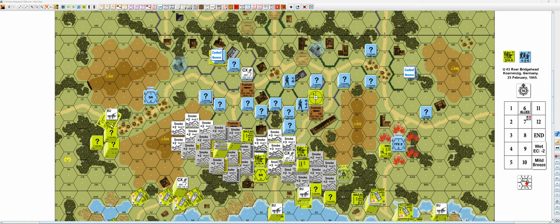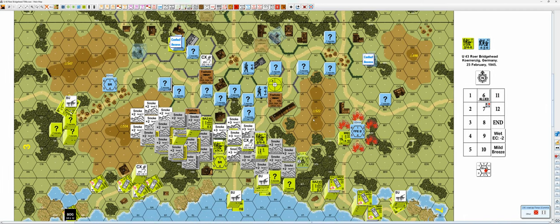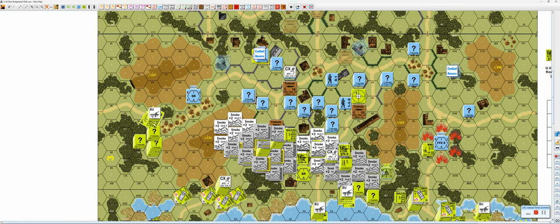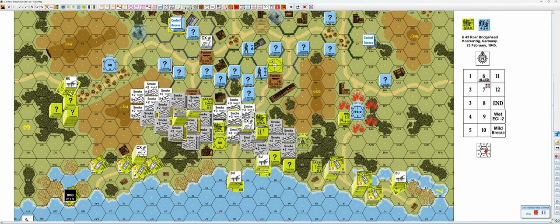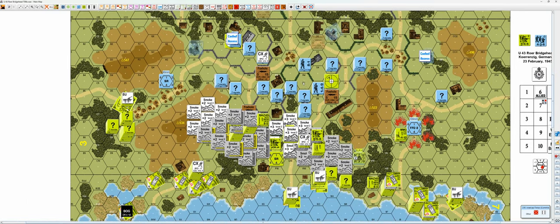Welcome back to U43, Roar Bridgehead. We have Allied Turn 6 and wind change — so no wind change. I should also make an update that the amphibians that have not abandoned, like this and the ones in the water, they will be able to move this turn. From now on I will of course do it the right way, but the others are not doing anything this turn.